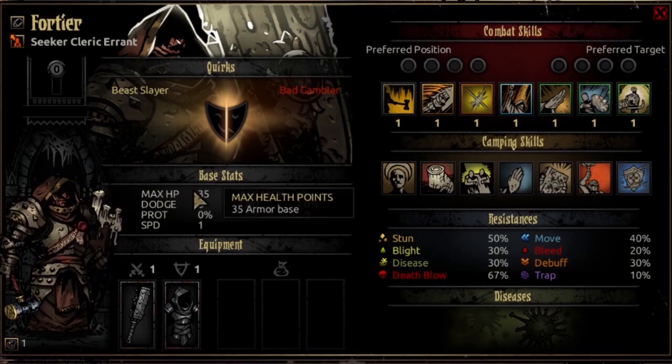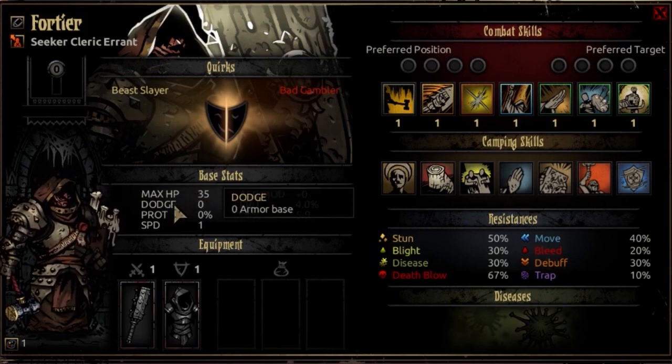So the stats, real quick. Starting with HP: it's going to be 35 at 1st resolve, and progress all the way to 63 at 5th resolve. This is top-of-the-line HP — very, very tanky. It's the same HP stat as the Leper at all these levels, so he's going to have a significant chunk of HP to deal with. The dodge is going to start out at 0, and progress by 5 every level to 20 at 5th resolve. This is below average, but it's not bad — the same growth as a Leper or an Arbalist.